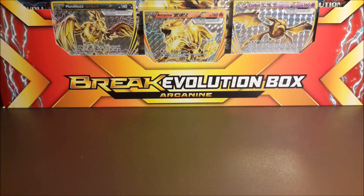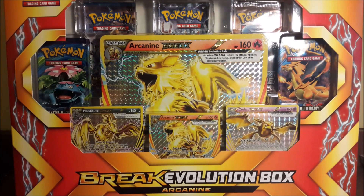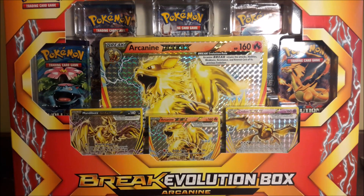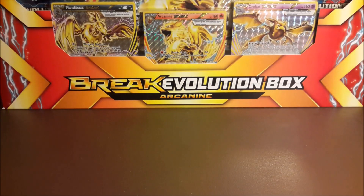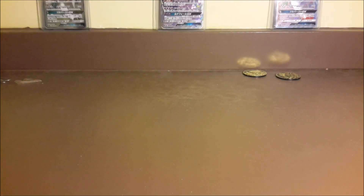How's it going everyone, SteelSizzle here. As you can see, we have the Arcanine Break Evolution box. It comes with Mandibuzz, Arcanine, and Crobat Break — such a fantastic box. It's $24.99 at Target, which I think is a fantastic deal. There are five packs in here, the jumbo and three regular sized Break cards.